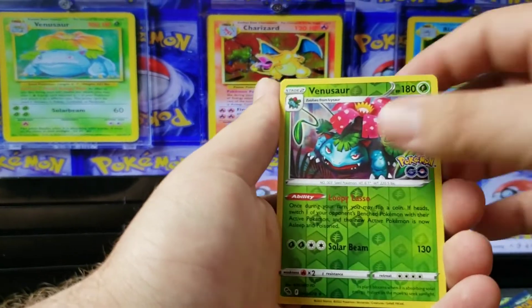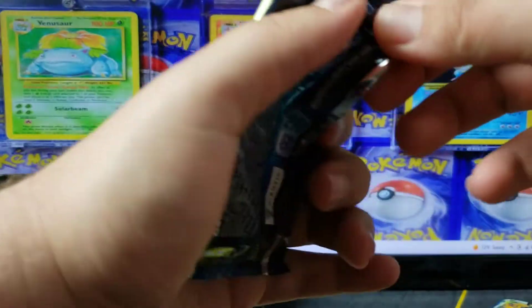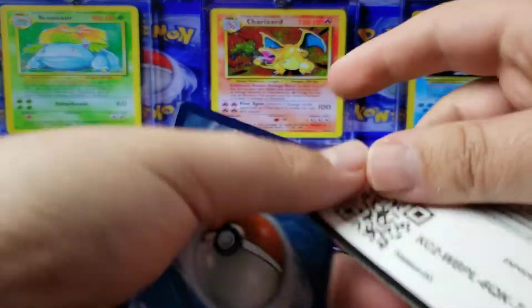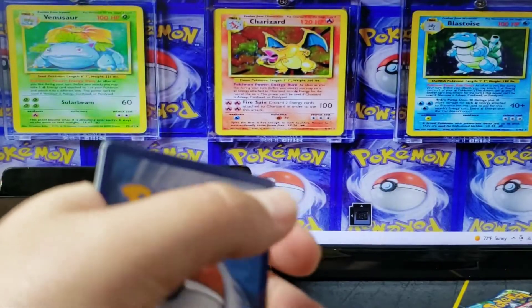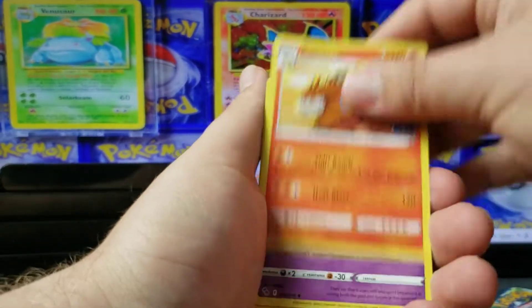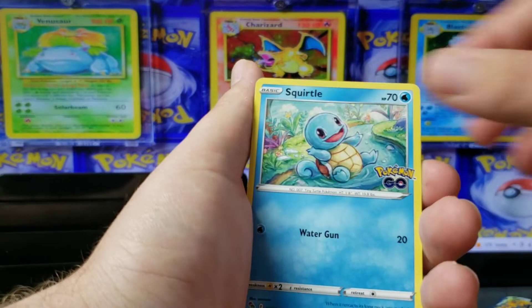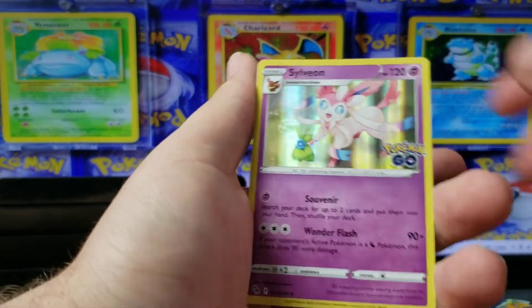We got Reverse Venusaur and a Pikachu. So our hits are in this one — these next few packs, maybe? Hopefully it's not a dud box. I don't really think it matters what box you buy; some people say these ones are better, but who knows? That's a Zatu, Blanche, Eevee, Pikachu, Reel, Squirtle, Rattata, Reverse Chansey, and a Sylveon. Woo!